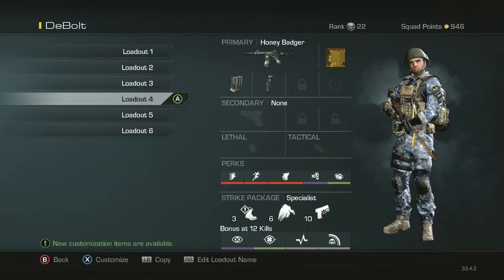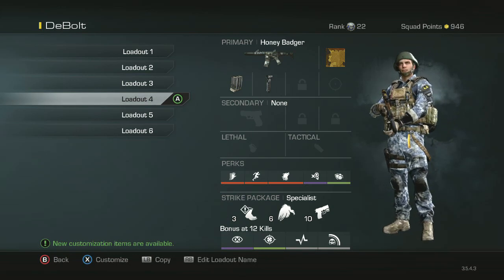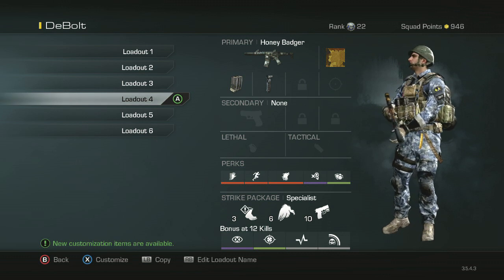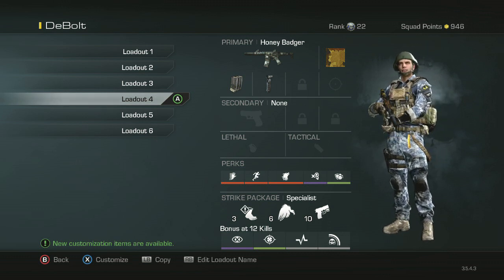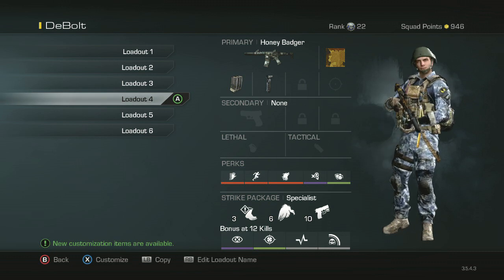Hey, what's up guys, Ozzuruk here. This is a video where I'm using Pwnestars.com's recommended classes. What it is is an assault rifle, any one that you want. He was using the Honey Badger so naturally I decided to try what he's using.